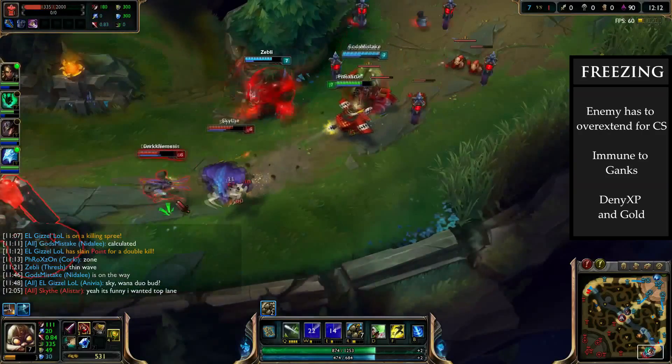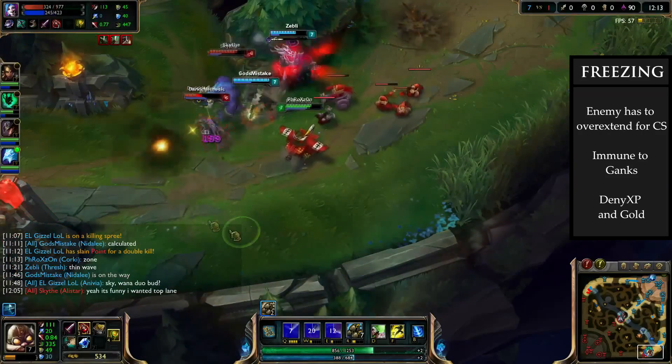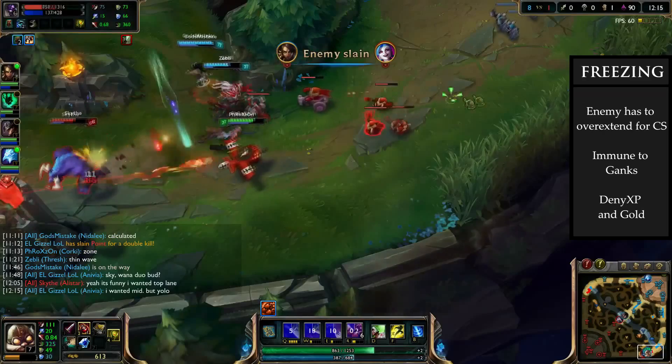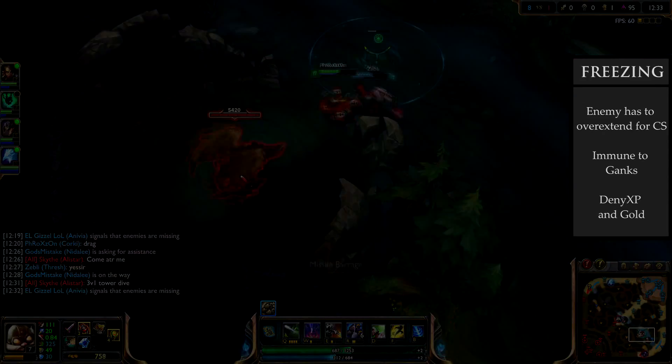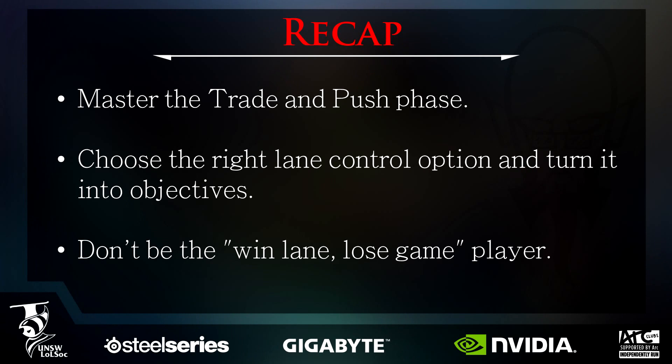Keep in mind that if Jinx chose the alternative option and roamed to mid lane, we would use our wave clear to immediately push the minions back into the turret, force them to come back, and repeat the freezing process. If I had to pinpoint the single thing that high elo players do better in lane than the average gold player, it would be using lane control to get objectives on the map. What you do with your lane control can be the difference between win lane lose game and carrying your early game lead through to the mid game and an eventual win for your team.